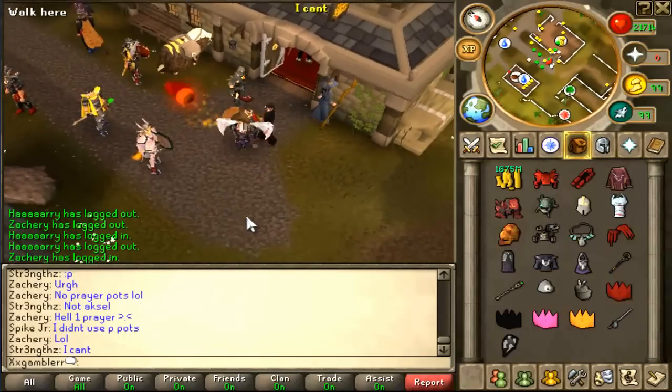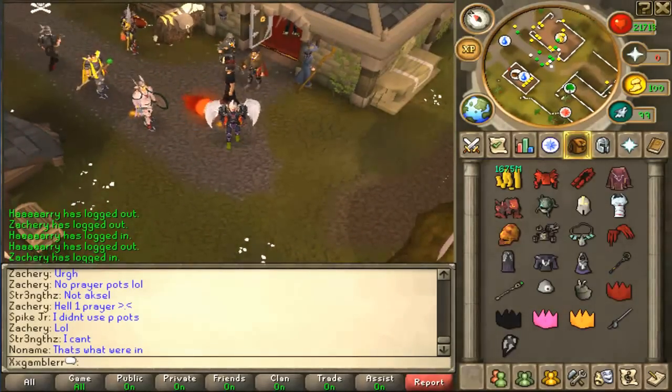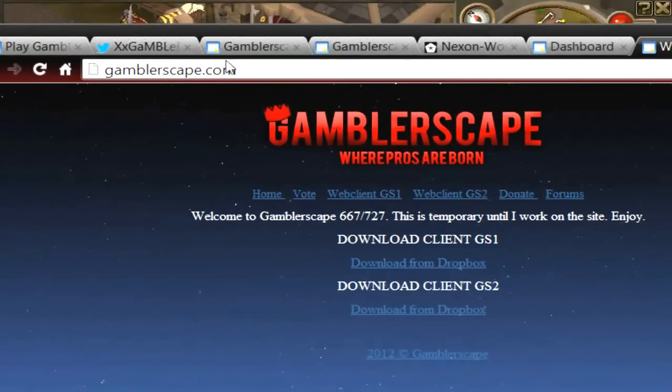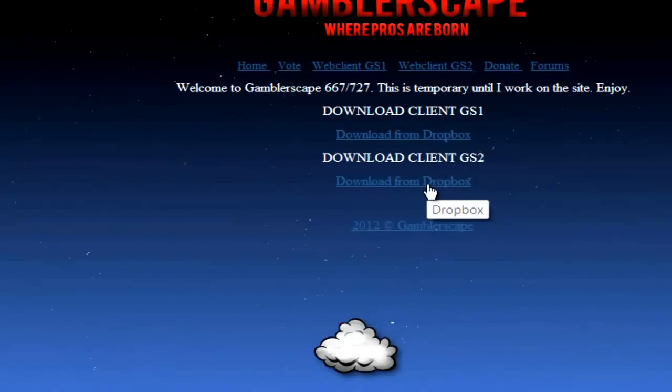The main reason — I want to make this quick, short, and simple. There's an event on here tonight. This is the downloaded version. We do have a web client. The forms are all redone. GamblerScape.com — you click web client 2, or download 2 to play it on the download, or web client to play it on the web client.